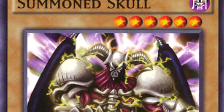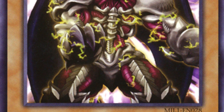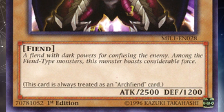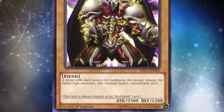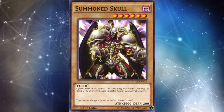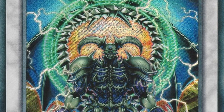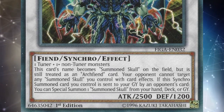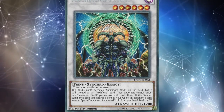Next up is Summoned Skull, another iconic normal monster that was competitively viable in many of the early years of Yu-Gi-Oh. While people think of Dark Magician and Blue Eyes as the big tribute monsters, Summoned Skull was actually more competitive — it only needed one tribute, had the same attack as Dark Magician, and only 500 less than Blue Eyes. You could power it up with Axe of Despair or clear opponents' Blue Eyes with Dark Hole or Raigeki. It's still iconic today, and Konami keeps releasing Summoned Skull support including a Synchro, Ritual, and Fusion Monster.